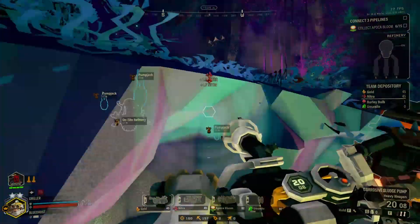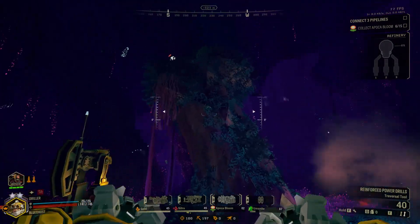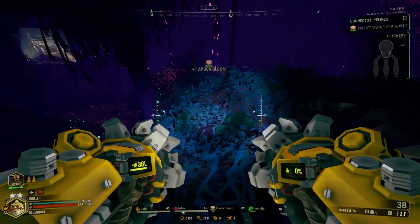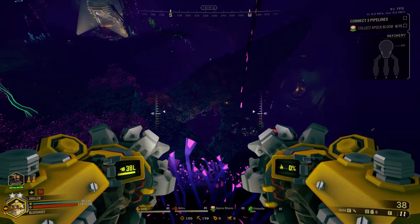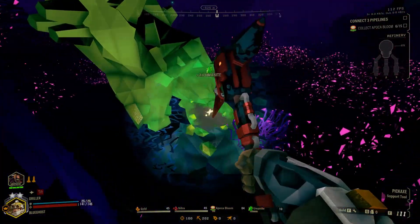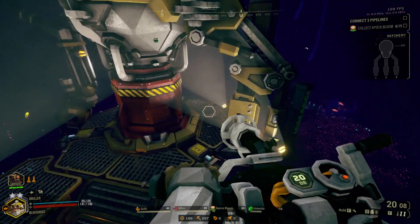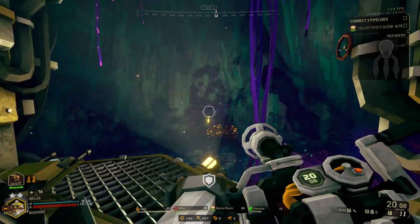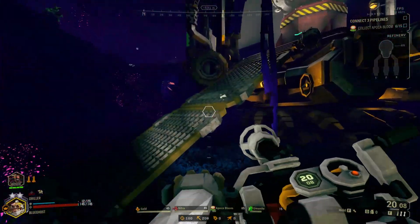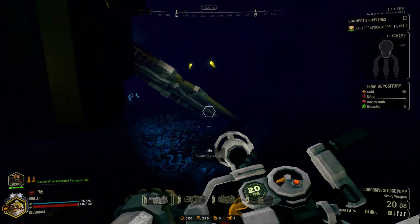We should now have enough for at least one resupply, which is good. There's another Apocabloom over here - just seeing these little fire flowers in the darkness with their white little face and eyeballs is kind of hilarious. Not only do the Apocablooms look different, but the Ebonuts also look different, and the alien fossils look different, and also the Bulacaps. Lots of umanite here too which is nice. I feel powerful collecting those and just hearing that power-up sound effect.